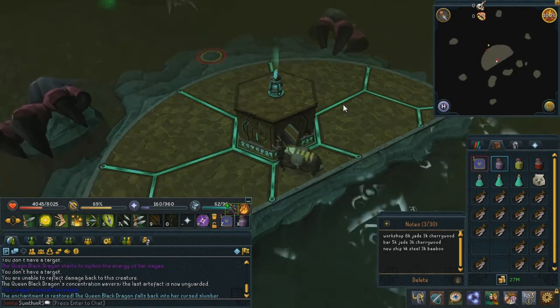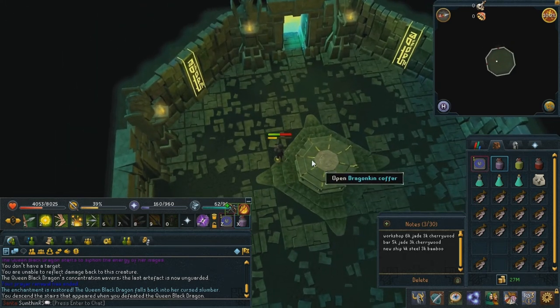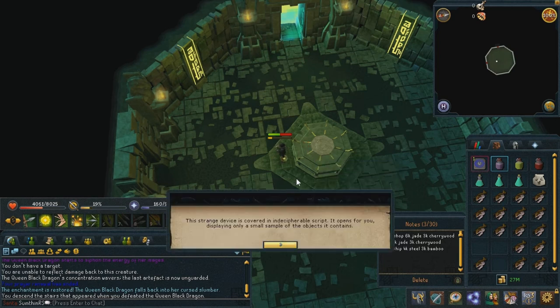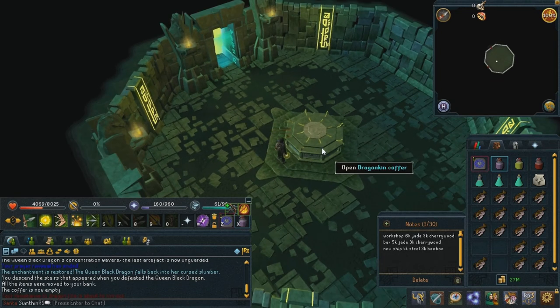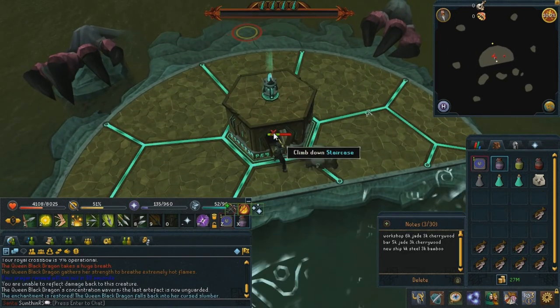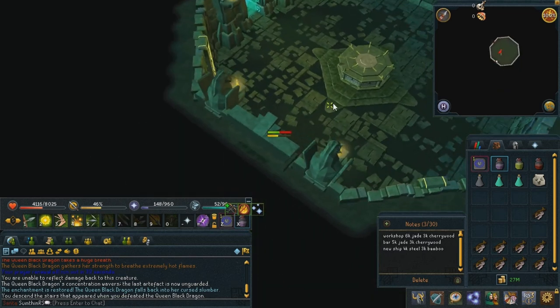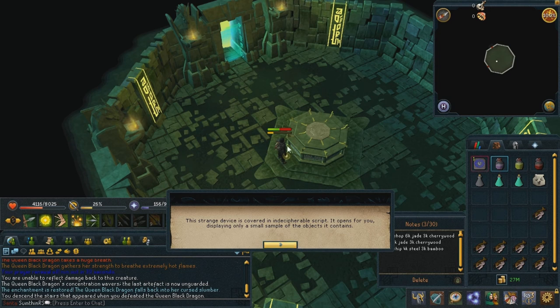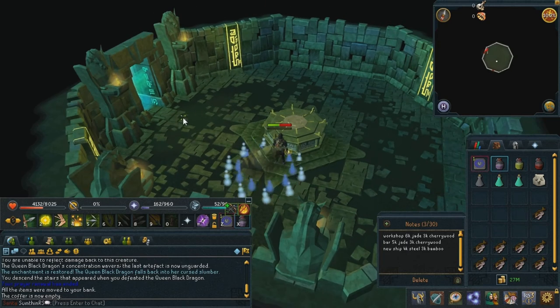Okay, time for the second loot. I'm using far too much food here, but I'm a bit out of practice, so what can I say? Ten torstals - that's not too bad, I guess. I'll bank that. And there we are, third kill. Used a lot of food again. I think I might try out melee next time I come to do this, but I'll just keep using range for the rest of these kills, because it's not worth going back to the bank at this point. Ooh, Royal Frame, and a magic something - that's nice, I like that. I'll just bank those.